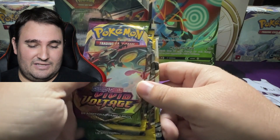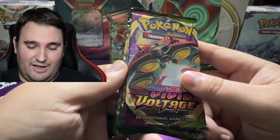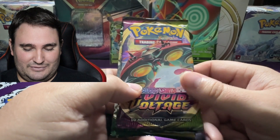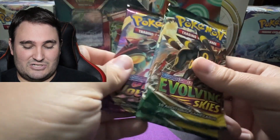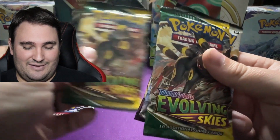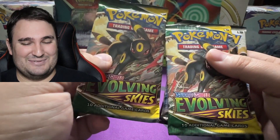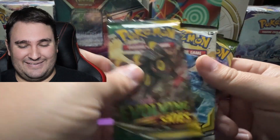For our pack selection today, of course, how fitting — we have everyone's favorite on the Vivid Voltage pack art. Then we've got two Evolving Skies, not one but two. And hey, look at that — it's the Moonbrion pack art. I'm feeling lucky.